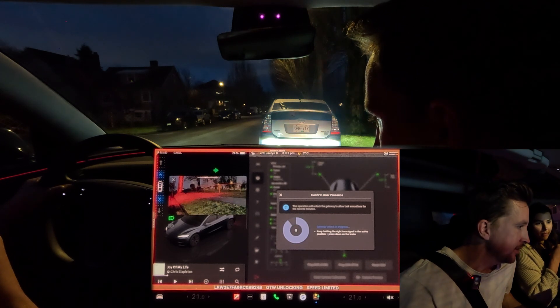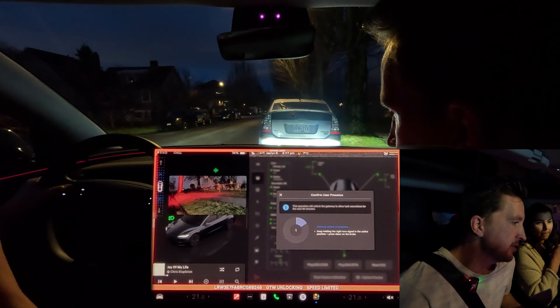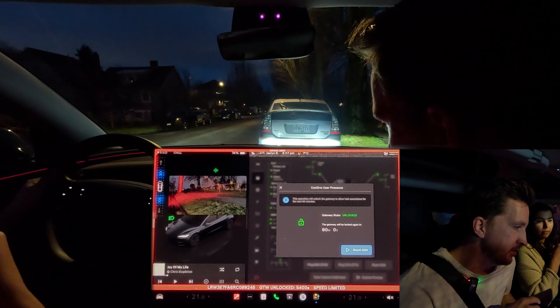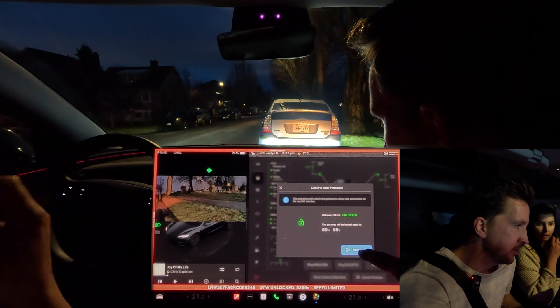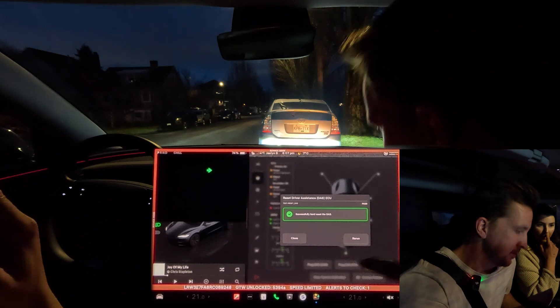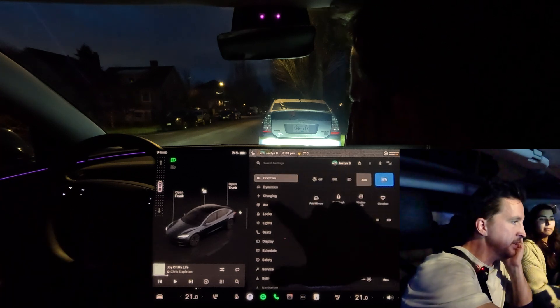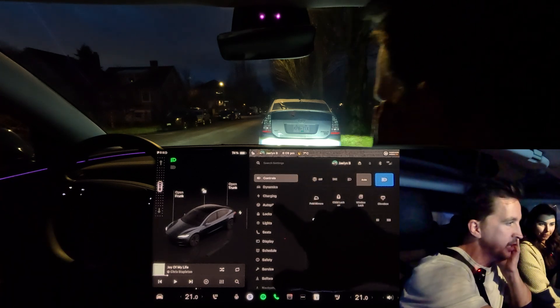To unlock the gateway — which sounds scarier than it is — it's just another protection that you're not doing this at the wrong time. The button sequence is different depending on whether you have a stock wheel or a yoke, but you hold the right turn signal down and hold the brake for eight seconds. Chuck, if this fails, this is fully on you. So we've reset the DAS following Chuck's video — very interesting.